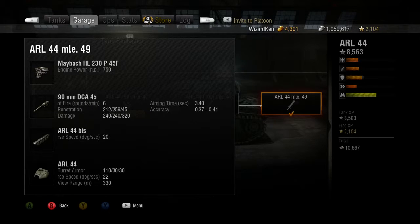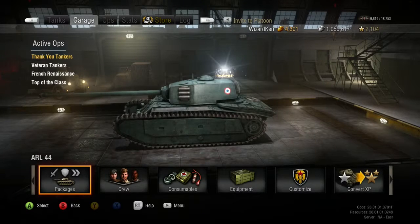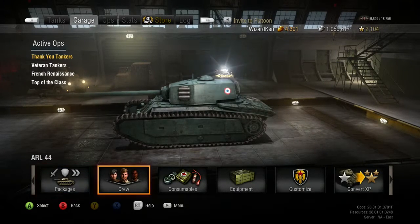The aiming time stays the same at 3.40 on both. So we've got a predicament here — do we go for better penetration and less damage, or more damage and less penetration? There's only maybe a one or two second difference between the rounds. We could get the 105 to do pretty much six rounds a minute if we add some equipment and get our crew up. I do like the damage, but the 90mm is so much better — you can penetrate anything, especially in a tier 6 battle. Nobody can bounce it.